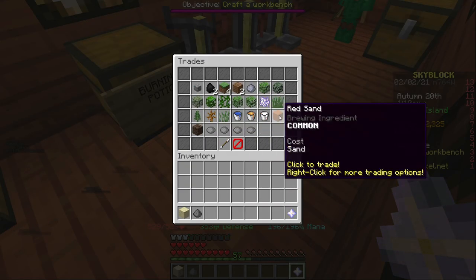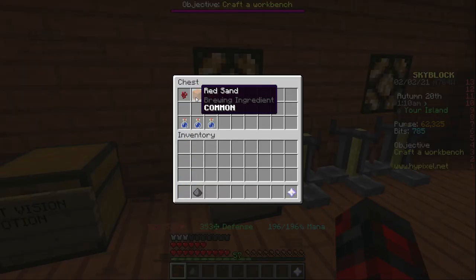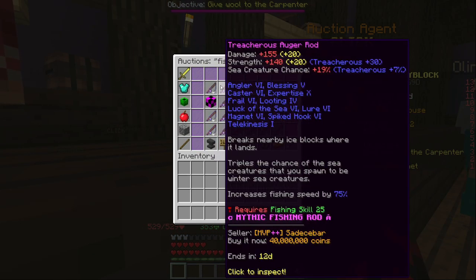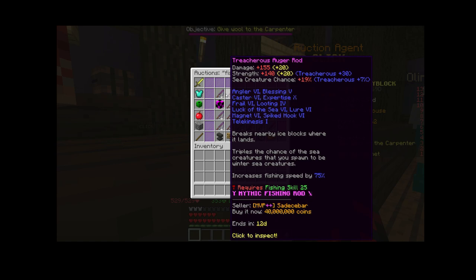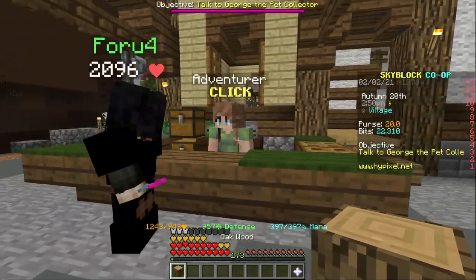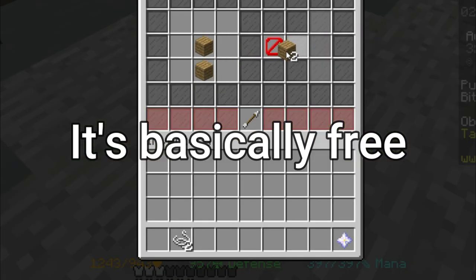I am also going to be making burning potions and night vision potions just so I can see stuff. For these potions you can see the ingredients needed — again, very cheap. For our weapon, this one might be a bit expensive: we're going to be using a fishing rod. I'm kidding — it's just a normal vanilla fishing rod. You can buy one log, a stick, and two pieces of string from the NPCs; it's basically free.